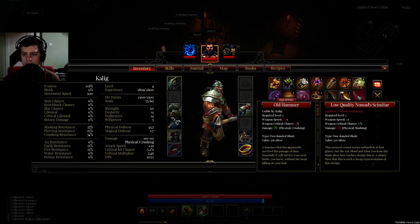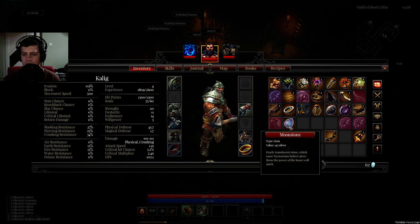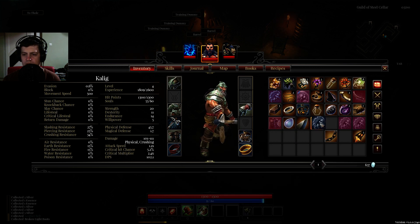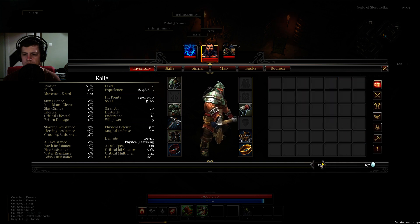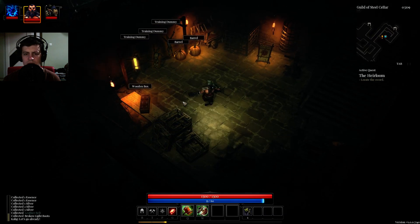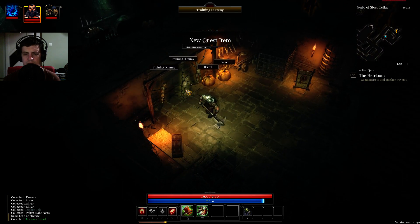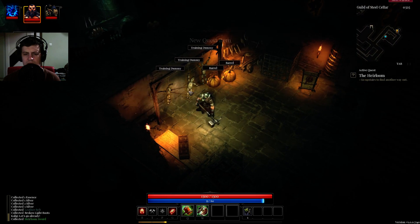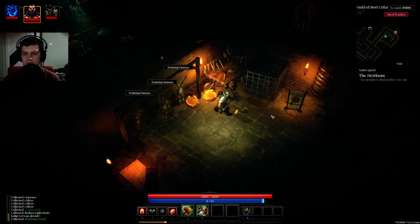This one is upgraded. What can I upgrade? Effect radius — no. Stun — I don't want stun. Powerful — no. Increase powerful healing effects. Let's get another attack. I cannot switch to this guy, so this guy will have to be upgraded. Well, this is hardly exciting, is it?